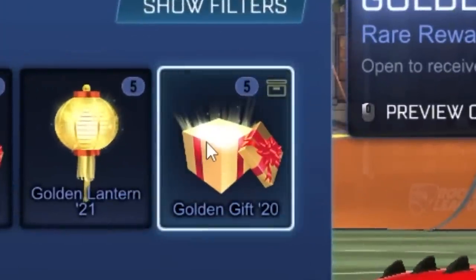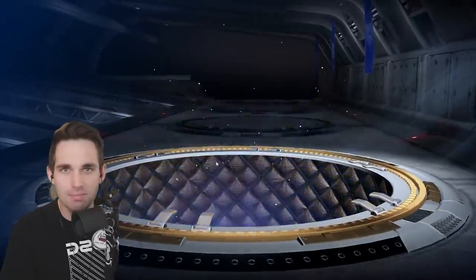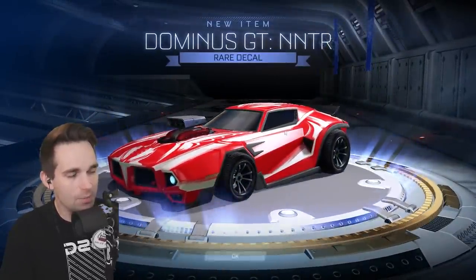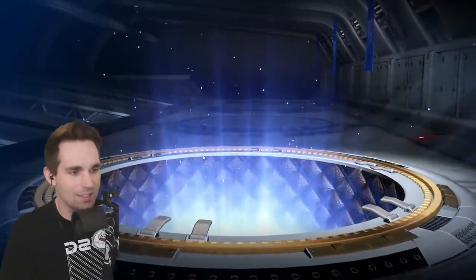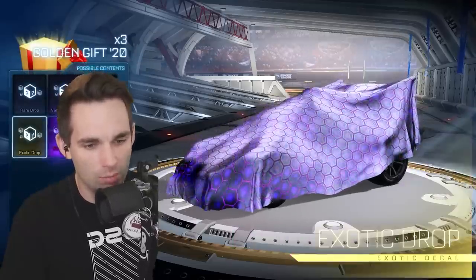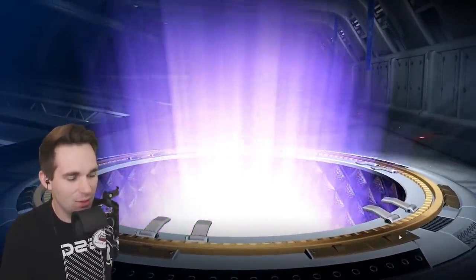Next up we've got the golden gift 20s. Man, he's been holding on to these items for a long time. Son of rust, thank you for letting us do this. Here we go — dominus GT. I feel bad for the dominus GT; it's not its fault that the dominus just has better decals. And the esports decals — if you guys haven't seen them, the new RLCS esports decals are incredible. SSGs of course are the best as always. Very rare.